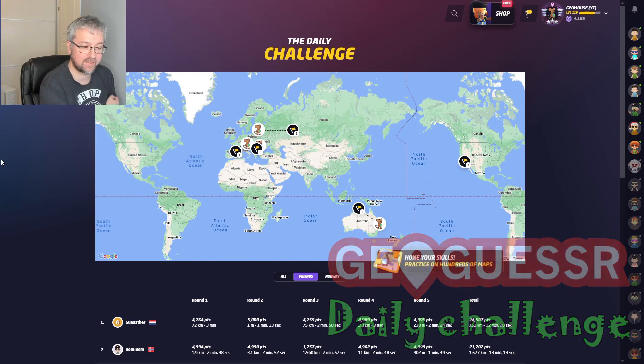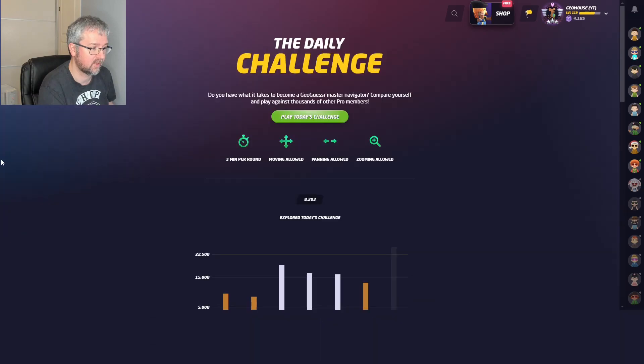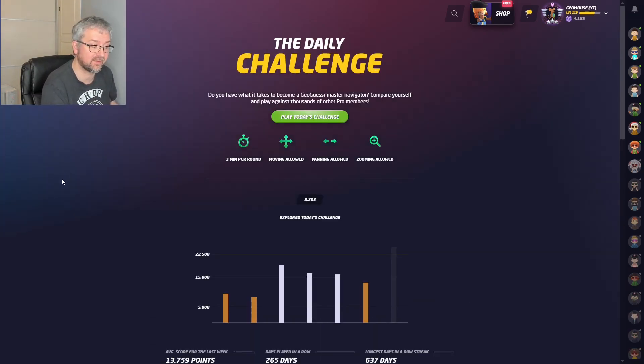Hi and welcome to another daily challenge video. Yesterday I had a near perfect score in the US, a decent score in Romania, and then three rounds in Spain, Russia, and Australia where I was quite far away, ending up with a bronze score of 13,100 points. I am playing with no move, panel, or zoom. Let's see how I do today.